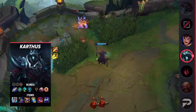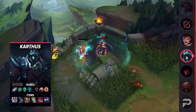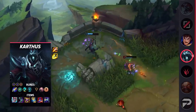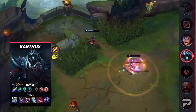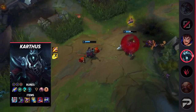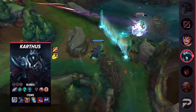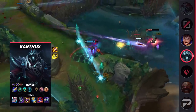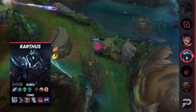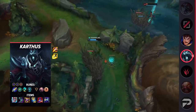With the extra gold from First Strike, losing money borrowing from the shopkeeper won't hurt nearly as much. Run Futures Market so you can hit the item power spikes even faster and win crucial teamfights with your advantage. For the items, run Liandry's Anguish, Sorcerer's Shoes, Shadowflame, Zhonya's Hourglass, Rabadon's Deathcap, and Cosmic Drive. Shadowflame is a new powerful item, but it's especially great on Karthus. Since you're usually ulting targets that are already low, you'll be able to use Shadowflame's bonus penetration to its full potential.